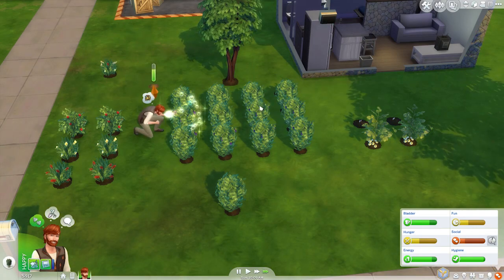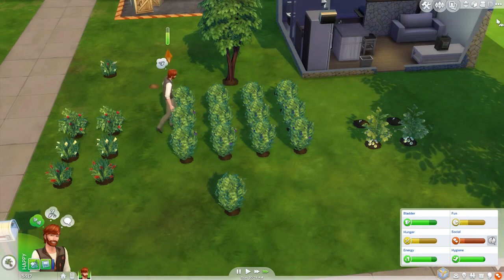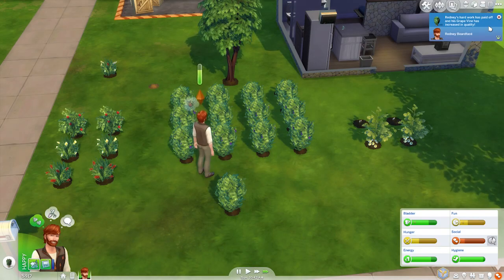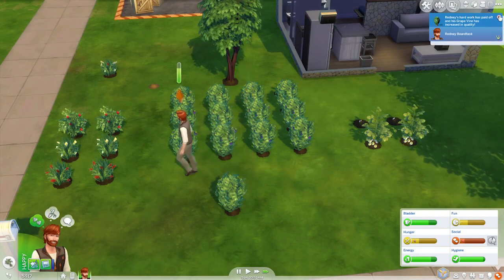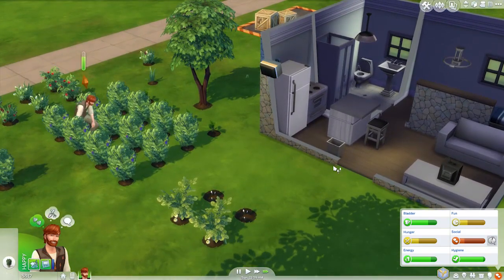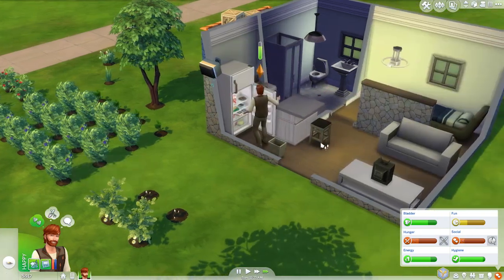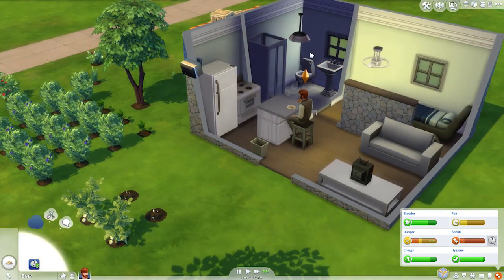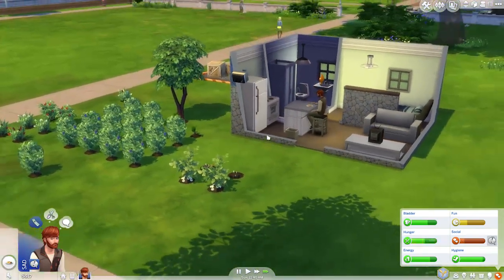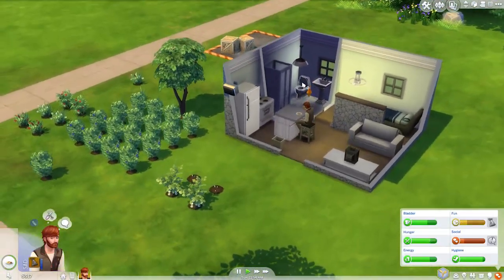Go through and evolve the plants. I think we're probably ready to harvest too with most of these things - they look pretty full on at this point. And then after he's tended the garden, we'll take care of his needs a little bit. Get the needs up! And then we'll start working on the rocket ship.